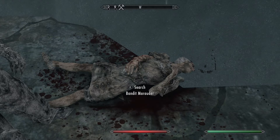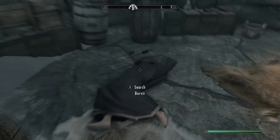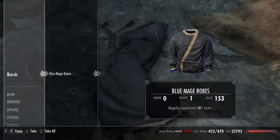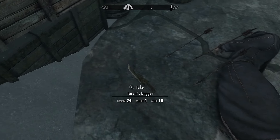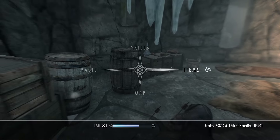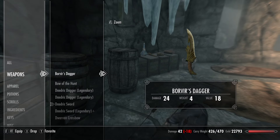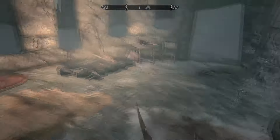Once you've killed the bandit, you're going to find a dead mage on the floor — Bevere. Bevere has Bevere's Dagger next to his corpse. It's an elven dagger, and this is one of the only fixed locations in the game where you can come very early on and get an elven dagger. If you're level 1, for example, you can take the carriage from Whiterun to Winterhold and then just walk over to this location, and there you have it — an elven dagger.